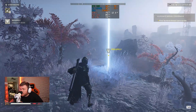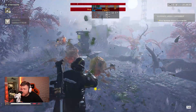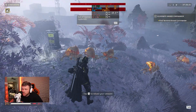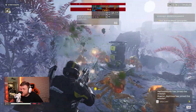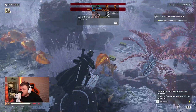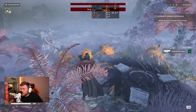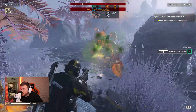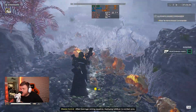We tried Helldivers 2, which is also a really demanding game in 2024. The settings are a bit unusual — the low preset keeps everything low except textures, which it sets to high to avoid graininess. You also need to watch the render scale, as it auto-adjusts when you change resolution. We set it to balanced render scale and got around 60 FPS average, which was really solid.